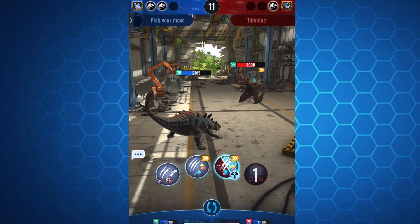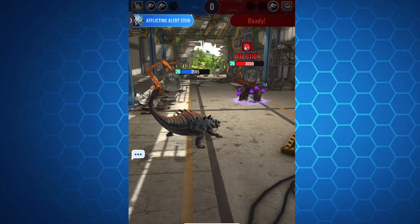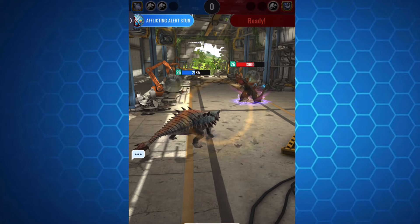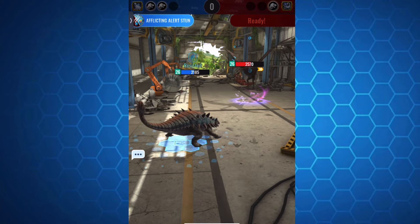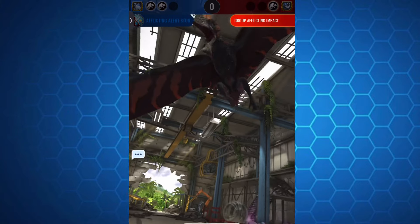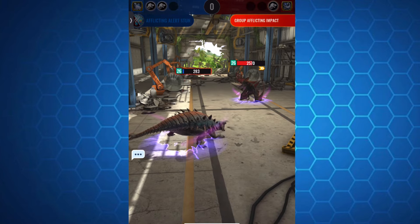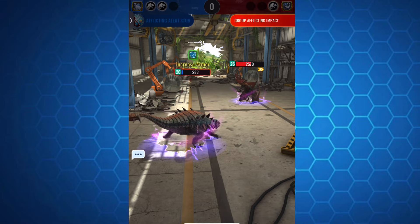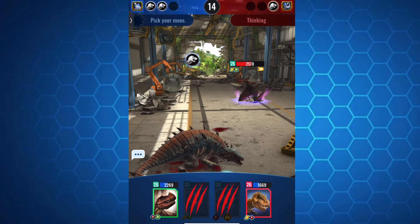I want to try to stun it. I don't know how much it takes off the resistance, but it took off 25%. All right, I got an idea — I think Ho can kill it. Group afflicting impact, so he does kill me. This thing looks very, very fun. I wish I could unlock it and use it. I don't have that much Tapejara DNA though. I've got a little bit of a trick up my sleeve — it's a 50-50 and he knows it as well. It just depends on what he brings.